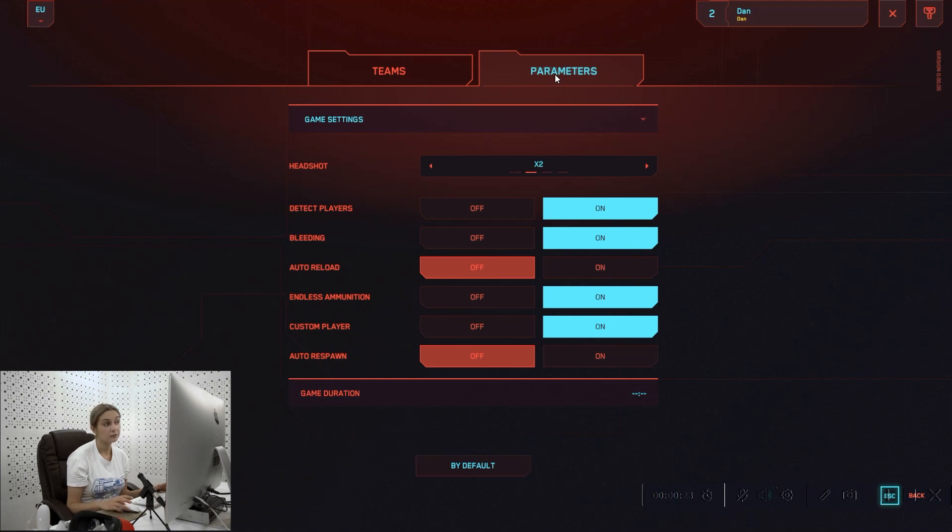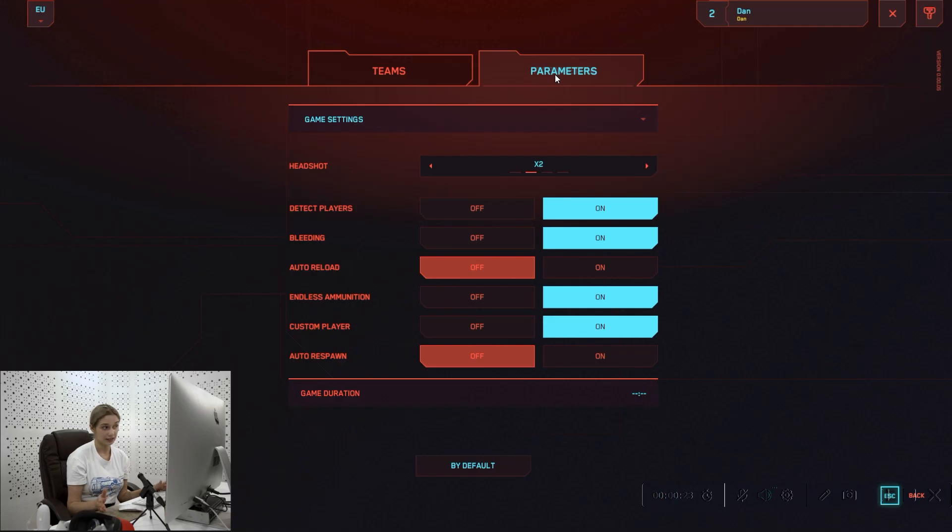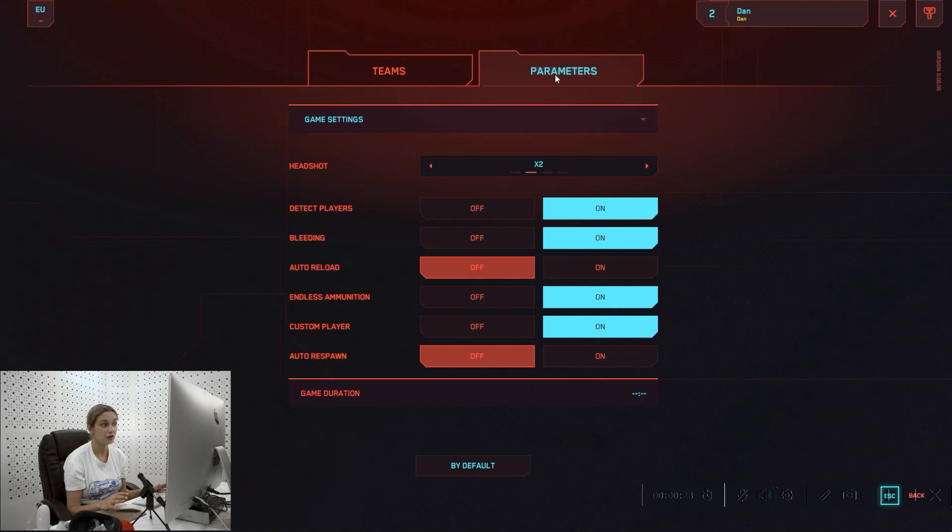The parameters allow you to modify some characteristics of the game or the players. The first one is headshot — you choose how powerful the headshot will be. The next one is detect players, which means that if a player is close to you, you will receive a notification in the Oculus literally saying the player is in proximity to you, so please be aware and make sure it is safe. The next one is bleeding — if you're having children, you can turn it off and the blood on the location will be green. Then we have features such as auto reload, endless ammunition, and auto respawn, which are popular among first-time players and children.